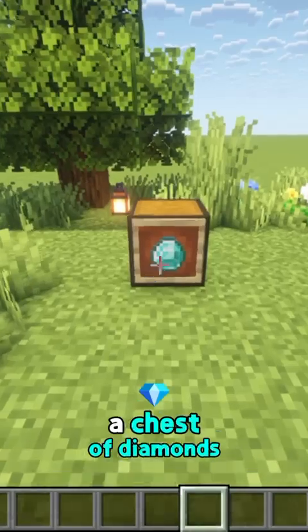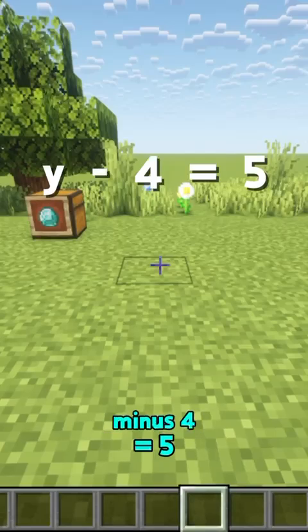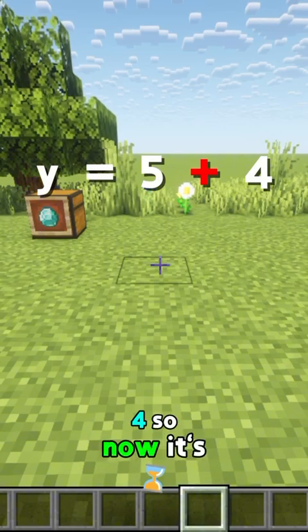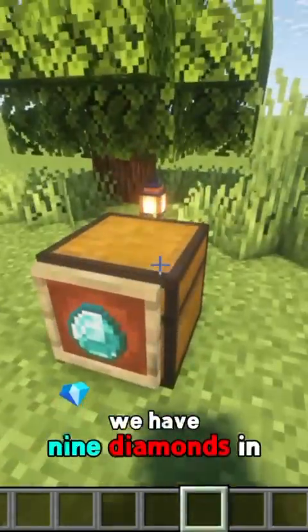So now we've got a chest of diamonds, and this equals y. So we've got y minus 4 equals 5. We will move the minus 4 over — it becomes a plus 4. So now it's y equals 5 plus 4. So y equals 9. We have 9 diamonds in the chest.